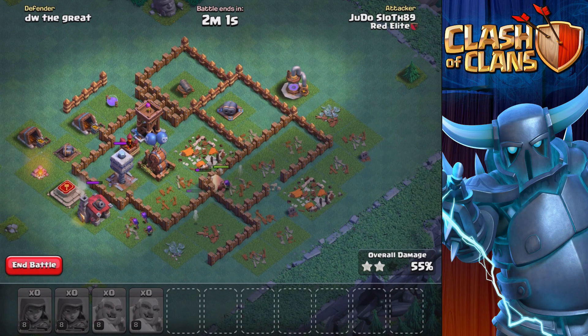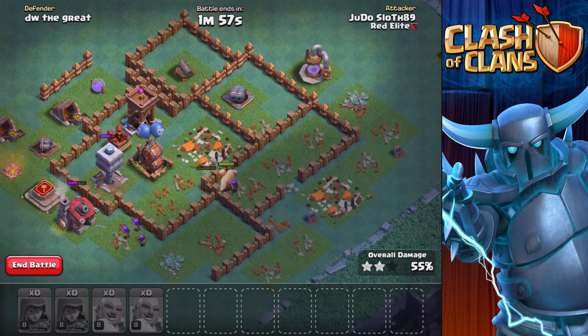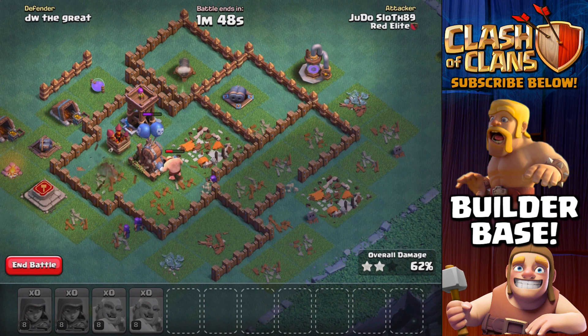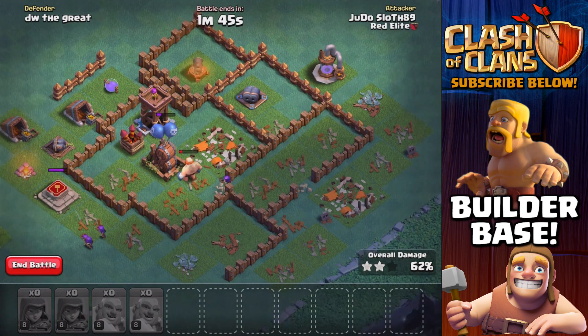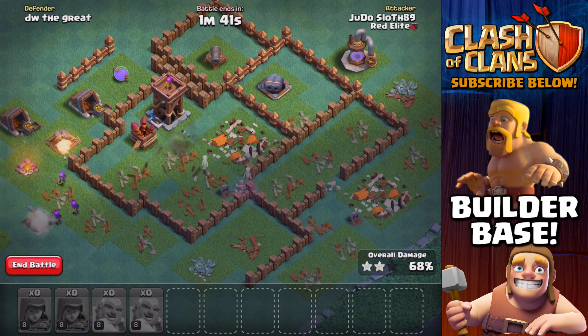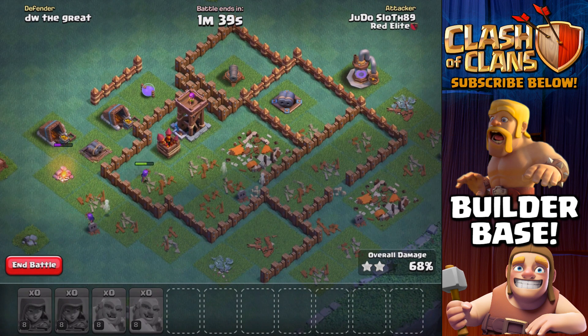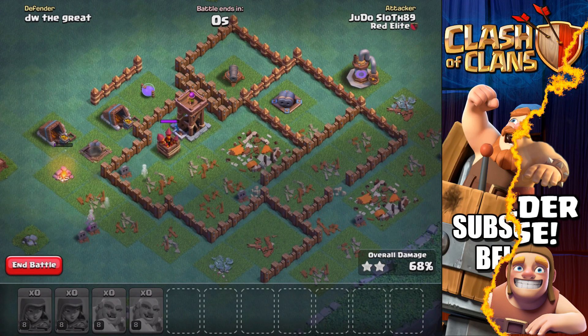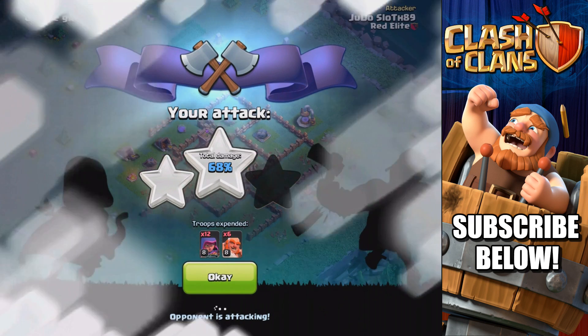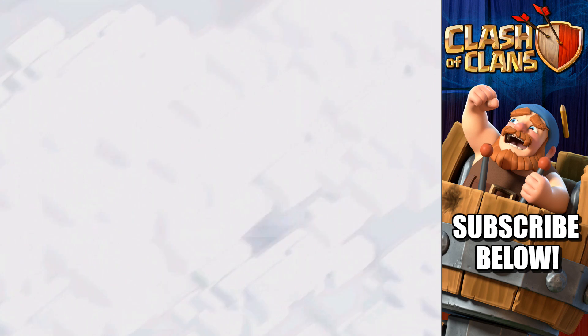You really have to be careful that when you bring the Giants in, you don't bring them in too close to the multi-mortar, because it will be within that fire range where the multi-mortar can't fire — and then from there it's just going to lock onto your archers. That's why I brought them in super quickly to try and get the multi-mortar down fast, so that it didn't have much of a chance to lock onto the archers, and it worked quite nicely.